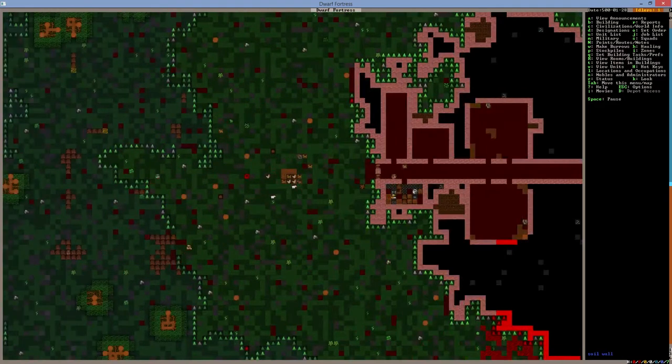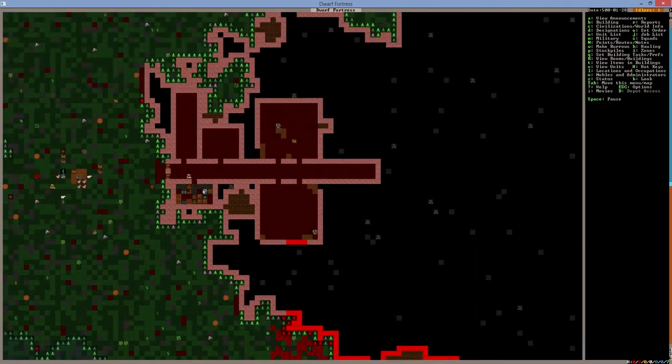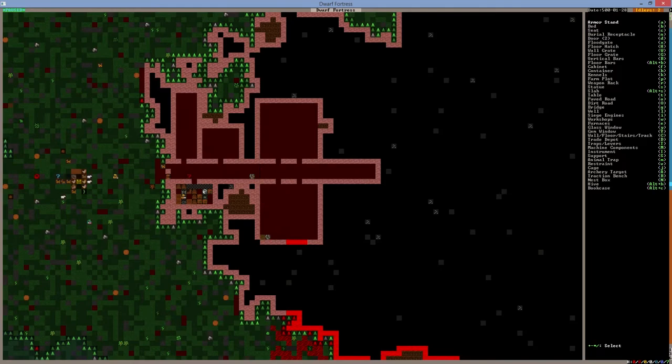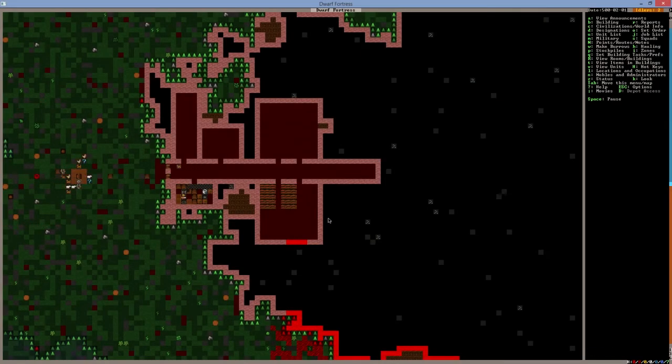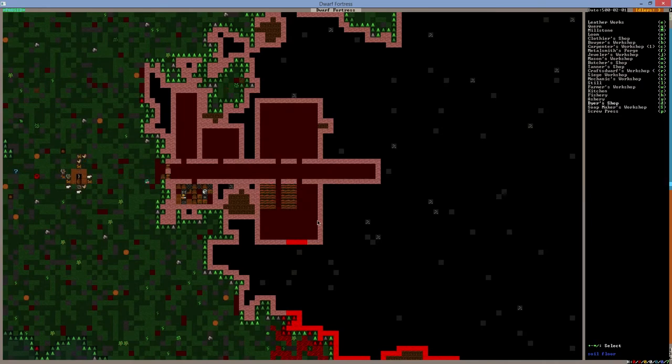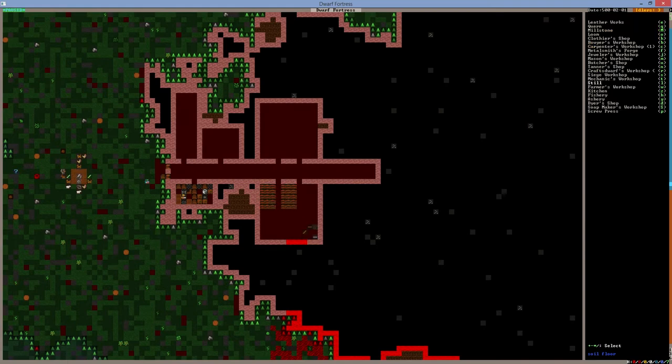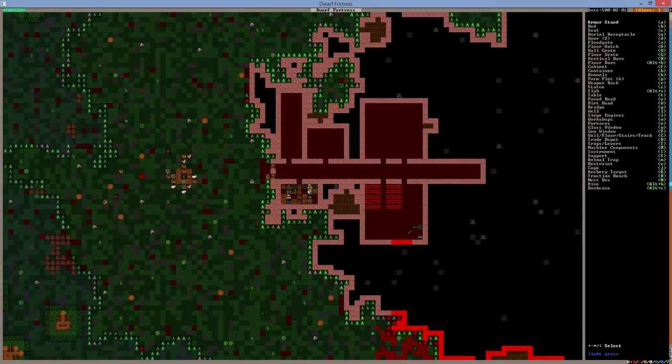We still have no idle people, so they're all doing their jobs — that's awesome. We also have to start farming. Let's go to building and farm plots; I like to build them five by five. We have farms being built. In the meantime, we'll build one extra workshop — a still. I want to use all the plump helmets we brought and turn them into alcohol, and that should get us going quite nicely.